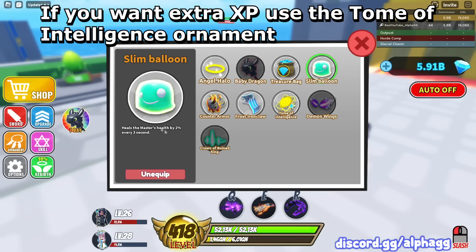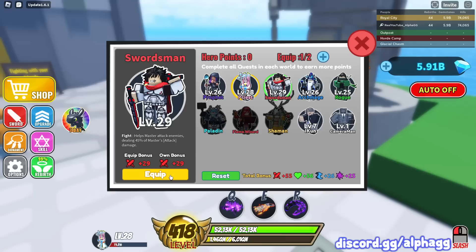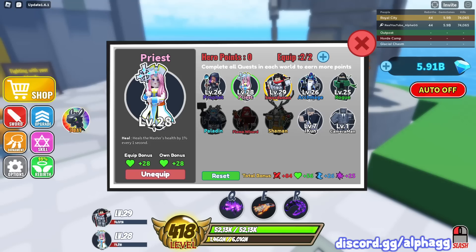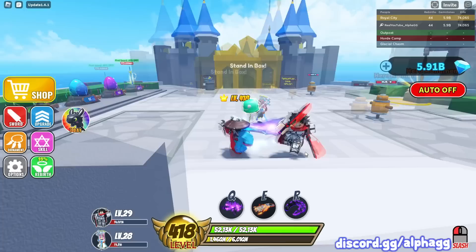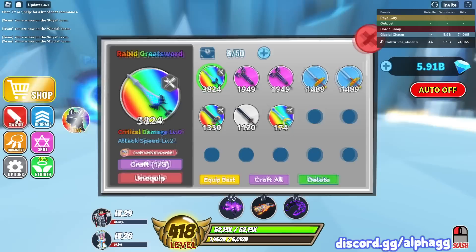My favorite ornament to use is the Slim Balloon - it heals you 2% of your total health every three seconds. For heroes, I'm going to use the two best in my opinion: the Priest, who heals you 1% of your health every one second, and the Swordsman for damage. So my ornament is healing me, one hero is healing me, and the other is helping me do damage.